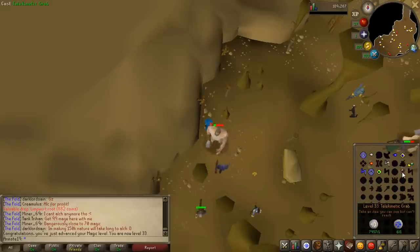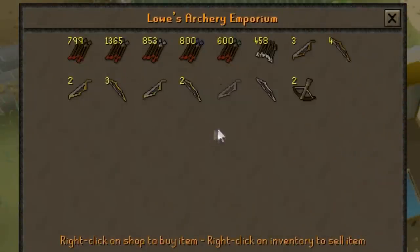It's not the fastest money making method, but it's just a good way to make some GP while training combat. I'm now level 33 magic — I can now use Telekinetic Grab. I'm not going to go telegrab Zamorak Wines right now. I'm now going to train some range — buy a bunch of bows, buy some arrows.